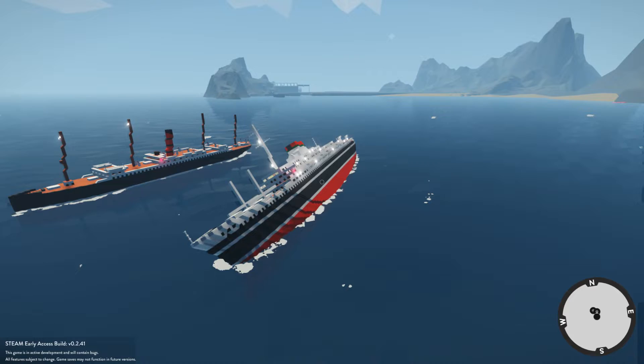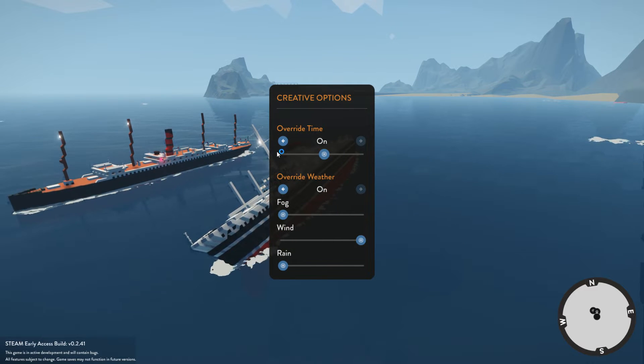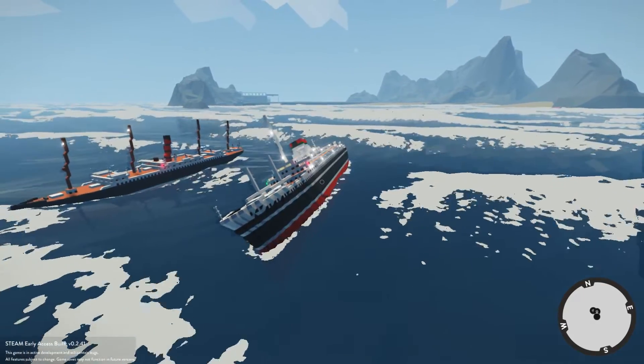As you guys can see, this ship is seemingly maybe twice the size — maybe even three times the size in terms of volume — of that ship right there. We are also on our side, which is really upsetting. We're like twice the size of that ship. So I suppose it makes sense that we've actually got a cockpit in this one. Right, I guess it's time to actually use the waves. We'll see how that one acts without anyone in it, and we'll see how this one acts with me in it.